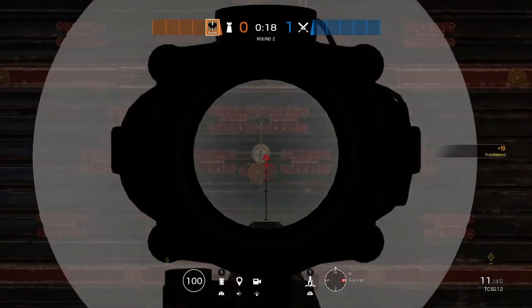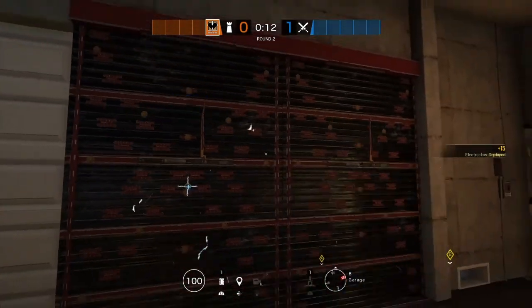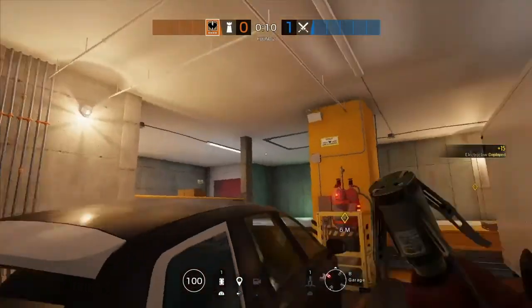They've made it so that Kaid's first electric claw can cover three reinforced panels — like this — so you only need to use one of these to cover all three, and you can possibly save the other one or use it for a hatch.